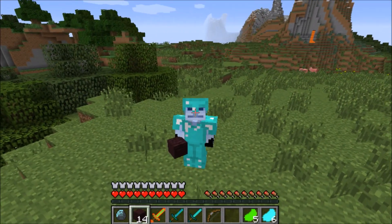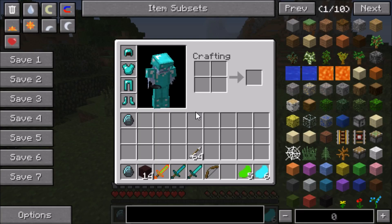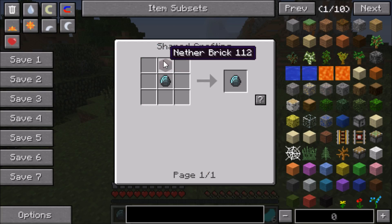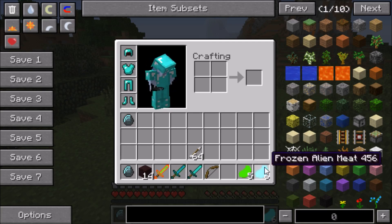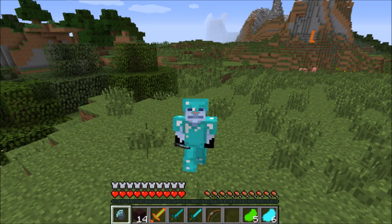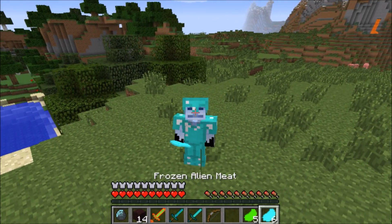In order to go to this dimension, you're actually going to need nether brick, and you're also going to need to make this thing that looks kind of like a spawn egg but also kind of like an alien toad. You're going to need the nether brick and an alien gem to make that, and you're probably going to want some alien meat and some frozen alien meat.